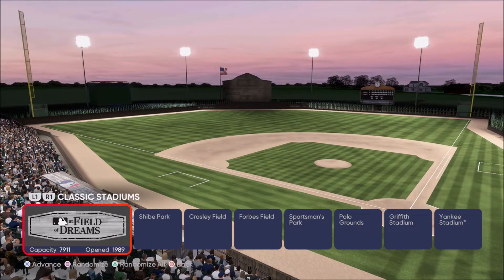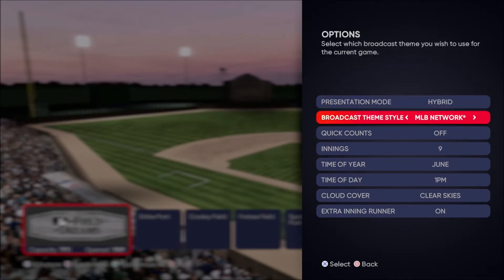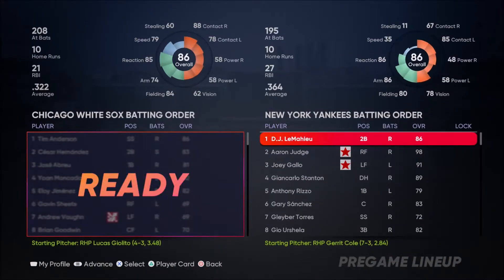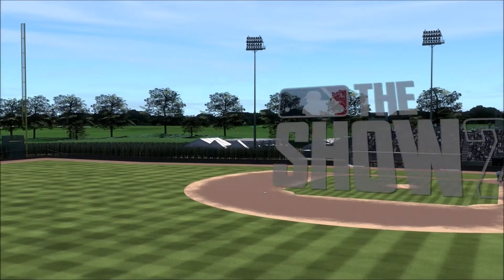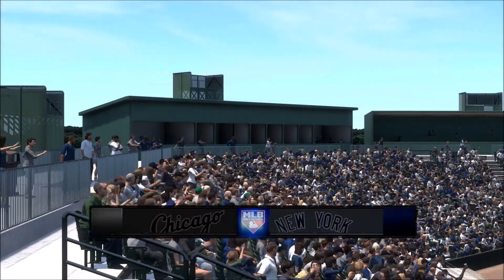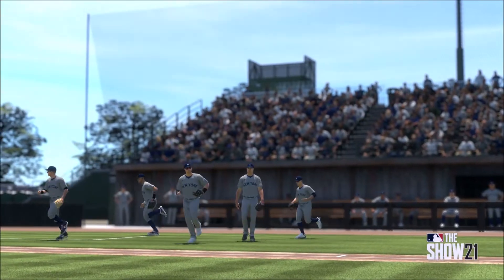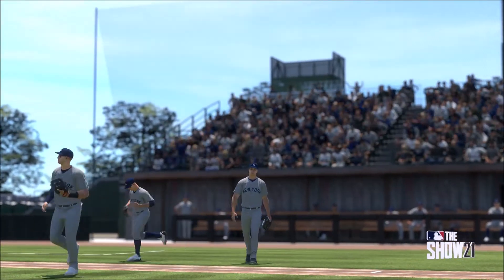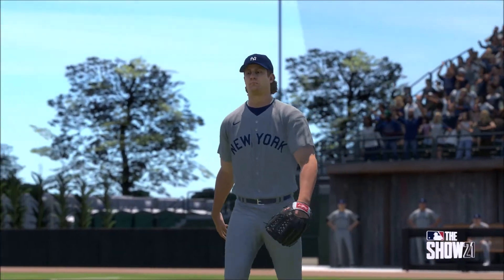The Field of Dreams stadium is listed under classic stadiums in Diamond Dynasty. I haven't really been able to play on it — it's not letting me pick it at all. So we're just gonna do an exhibition, go into replay mode, throw a pitch, and see how this stadium looks. It's a very cool concept and I'm glad they put it in the game, but honestly after looking at real-life pictures, this just looks like a generic created stadium that San Diego Studios made.